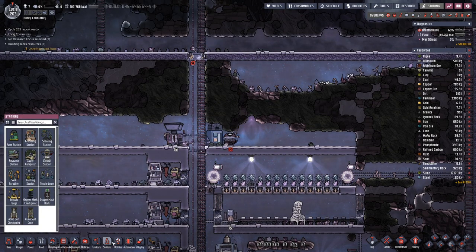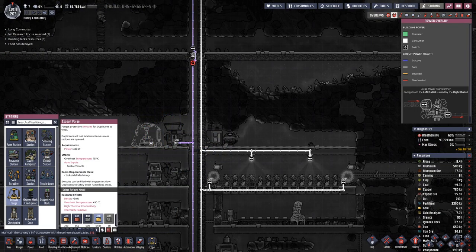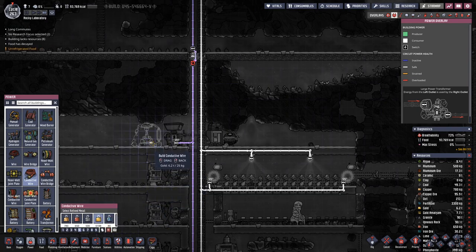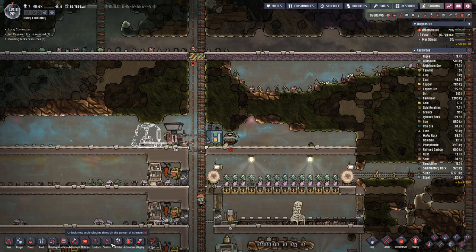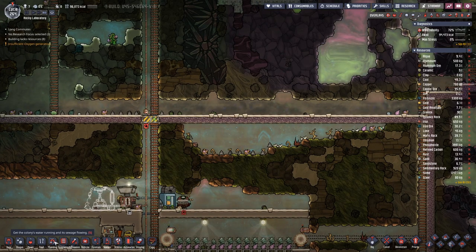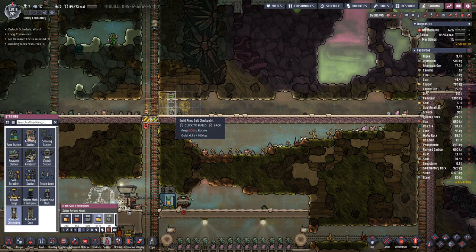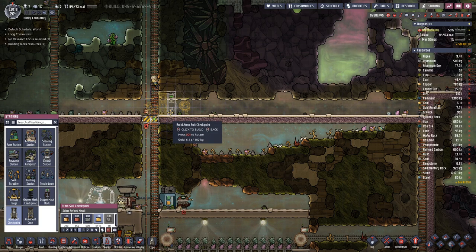So we have our atmo suit docks — we can build those to create our suits. And then on this side I think we will go out and have the checkpoint. Leave one space here and then count out six spaces — that brings it to here.